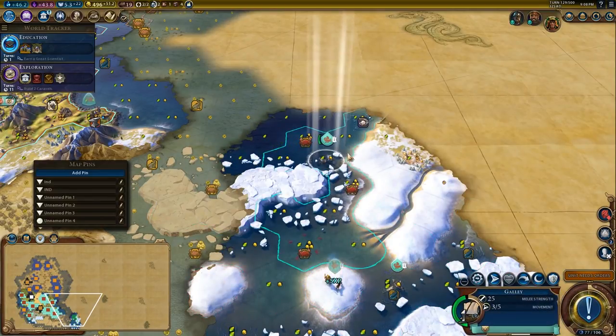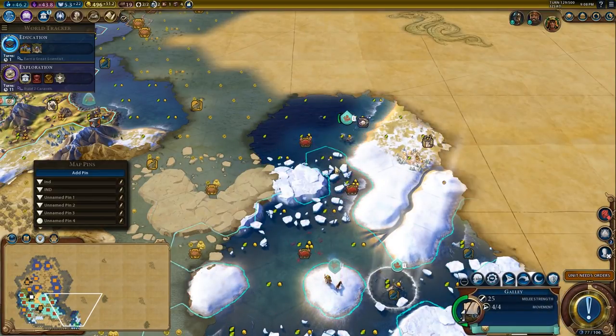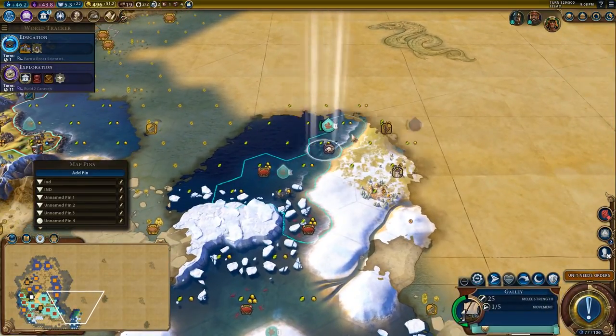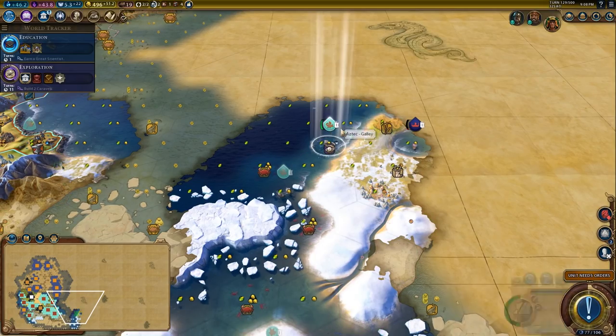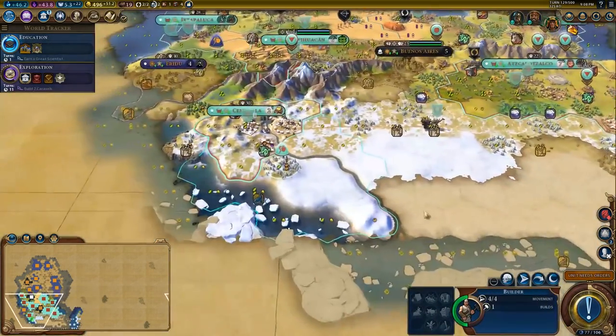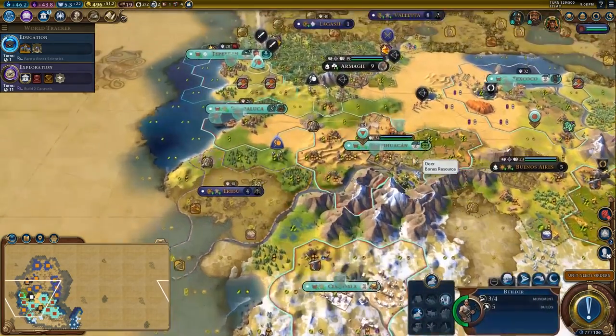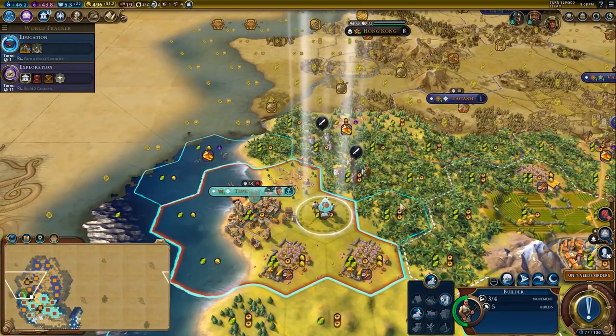We got a little bit of gold out of that. Looks like there are more luxuries over here that we could take advantage of, so we're probably not entirely done settling. We could maybe settle over here depending on loyalty. Getting an extra luxury especially as the Aztecs is quite valuable, so we might look into settling a city there later on.